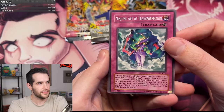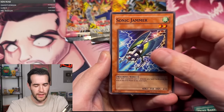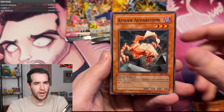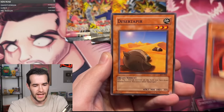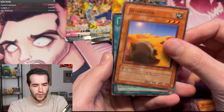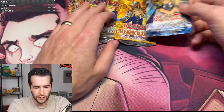Any foils out of here is really awesome. Jitsu Art of Transformation, Arcane Arch of the Forest, Dust Barrier, Sonic Jammer, Aswan Apparition, Judgment of the Desert, Dark Absorbing Kit from the Sky, Desert Taper, and a Talisman of Trap Sealing. Okay, so nothing in that one. Let's go to Dark Crisis next.